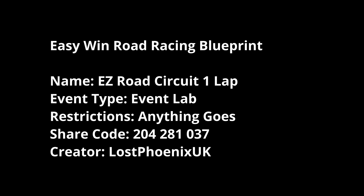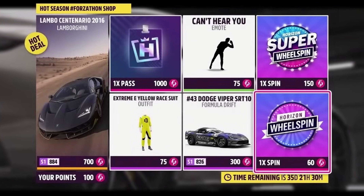You all know what this one is — the easy road circuit, one lap, it's done. It's been doing some heavy lifting the last few weeks so we're using it again. The shop has the Lambo Centenario, the backstage pass, the Extremely outfit, an emote called 'Can't Hear You', and a Dodge Viper Formula Drift car.